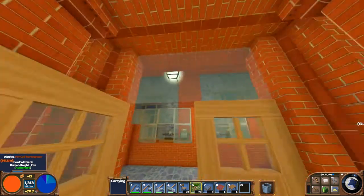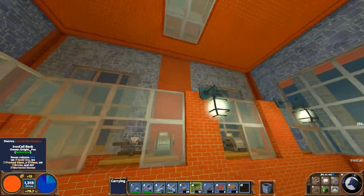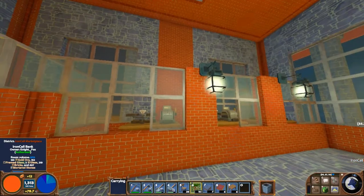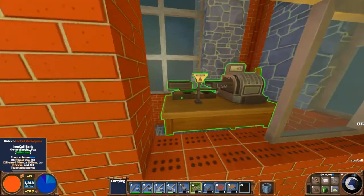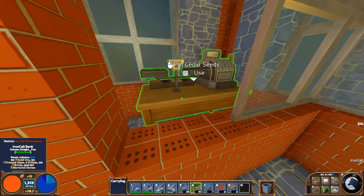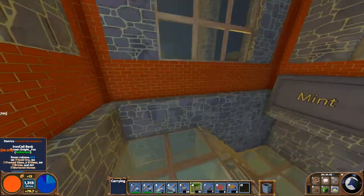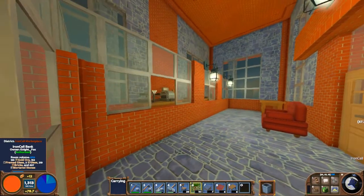Basically it's the admin-only access room — you have to be an admin to access it. Now going inside the building, you have three simple desks for the clerks. Each of those has what we're buying on them, which is just gold ore. The gold ore is something that people can supply us on the server and it's also going to be used to make our currency, the Iron Noble.